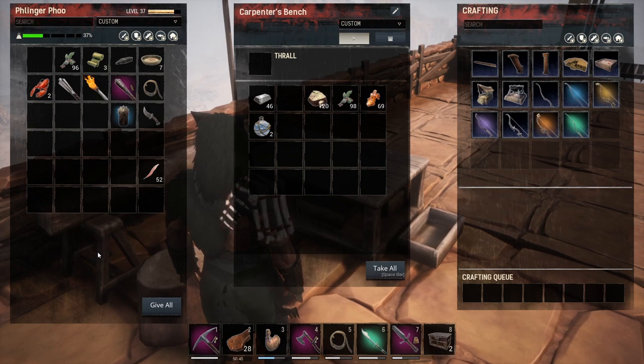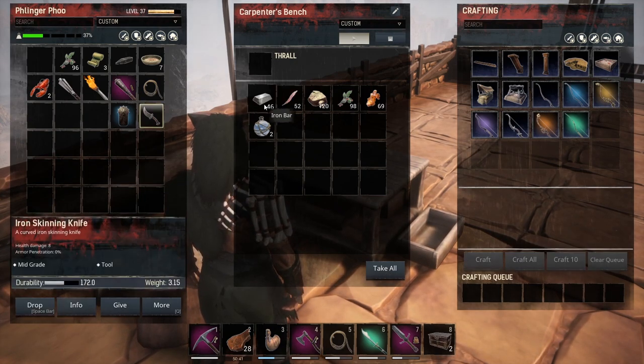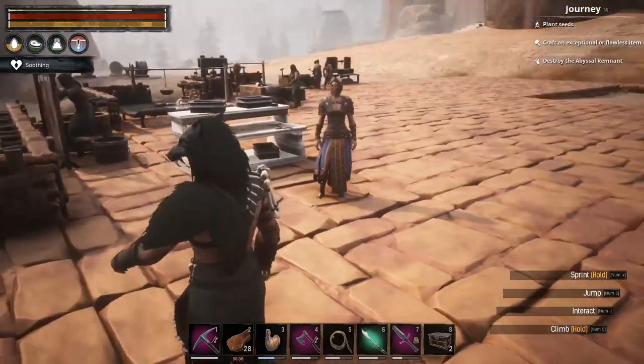We need to go find thralls for all this stuff. Put the feathers in there, take that out of there. Alright, we're looking good!